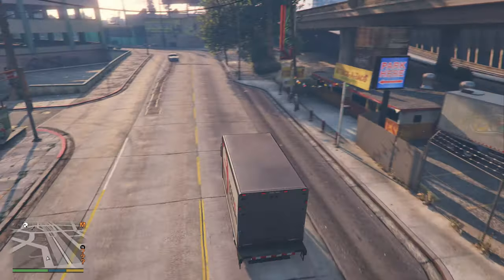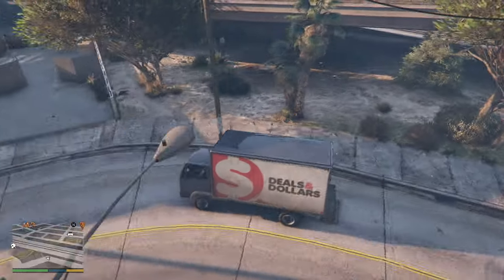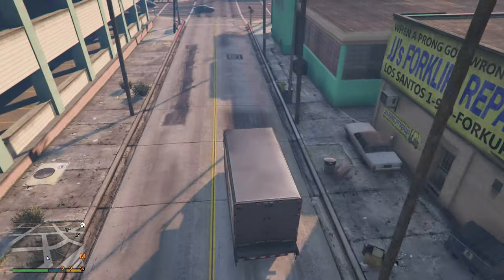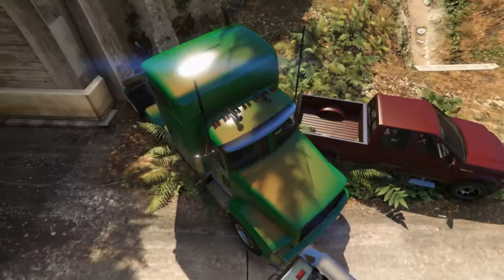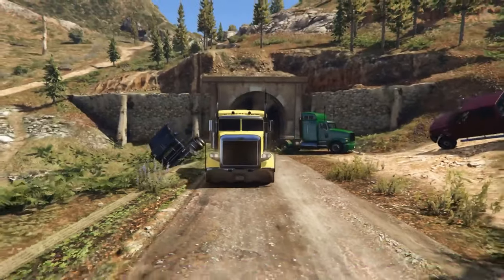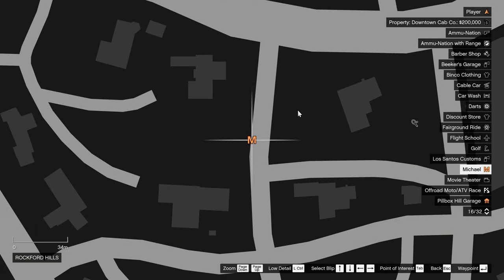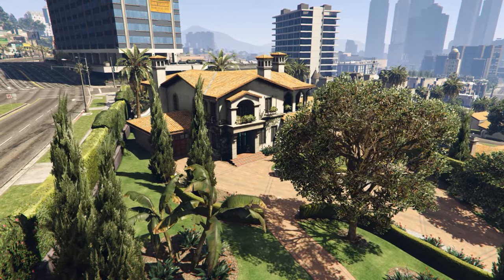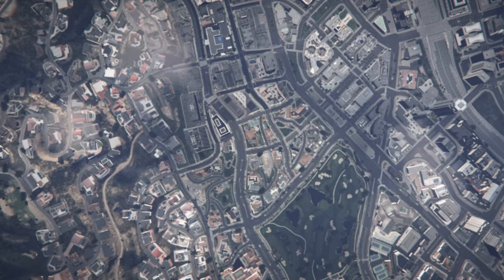That's right folks, prepare yourselves for the real challenge because today I will show you how to get this Mule with a sort of random body color and a special shine. To get this special slow piece of truck you need to be on a mission called Fame or Shame, which is marked on the map as the letter M and can be found in Michael's yard. It can also be activated when you simply switch to Michael. This does not work with a mission replay.